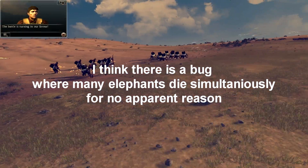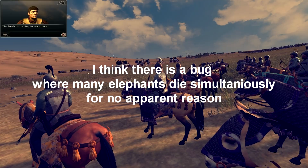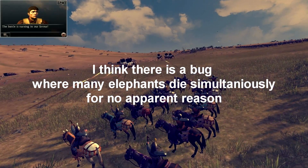It's also a good idea to use horse archers just for their mobility. Elephants are faster than infantry but they're not faster than cavalry, so using horse archers will give you a very good edge over them.